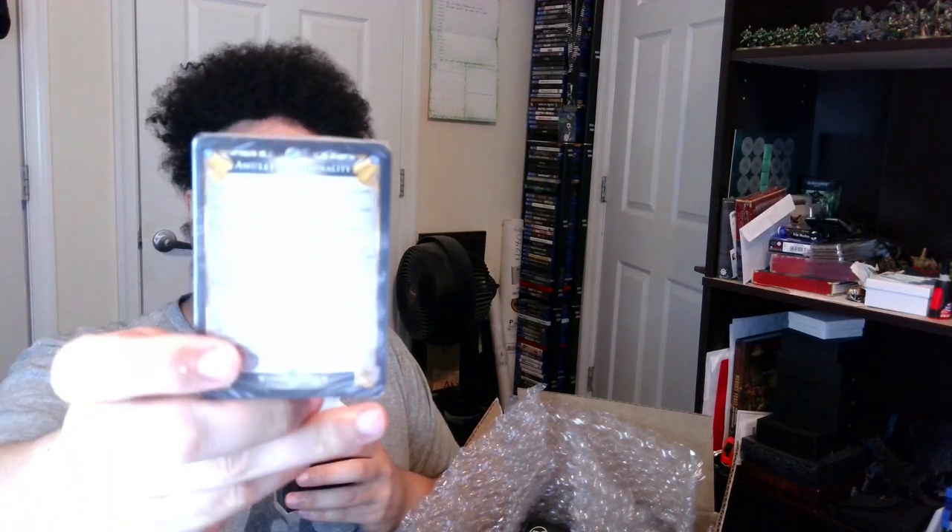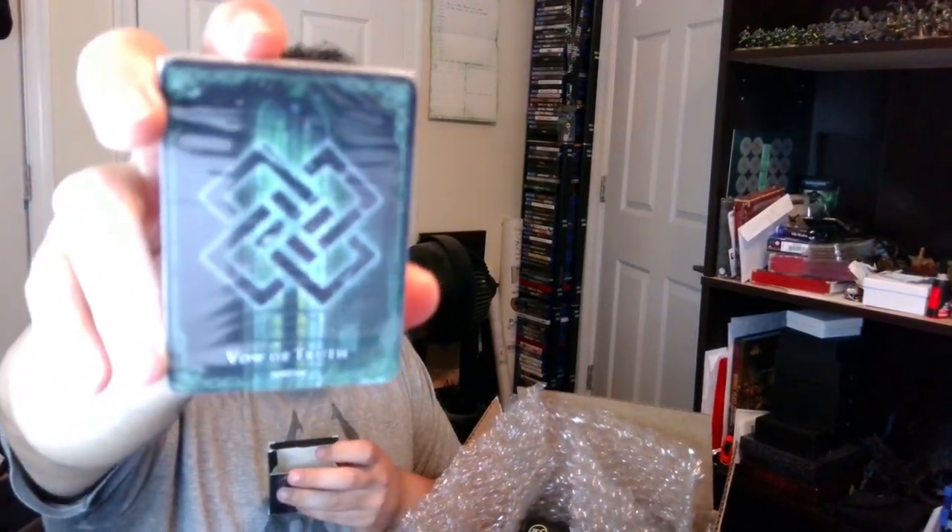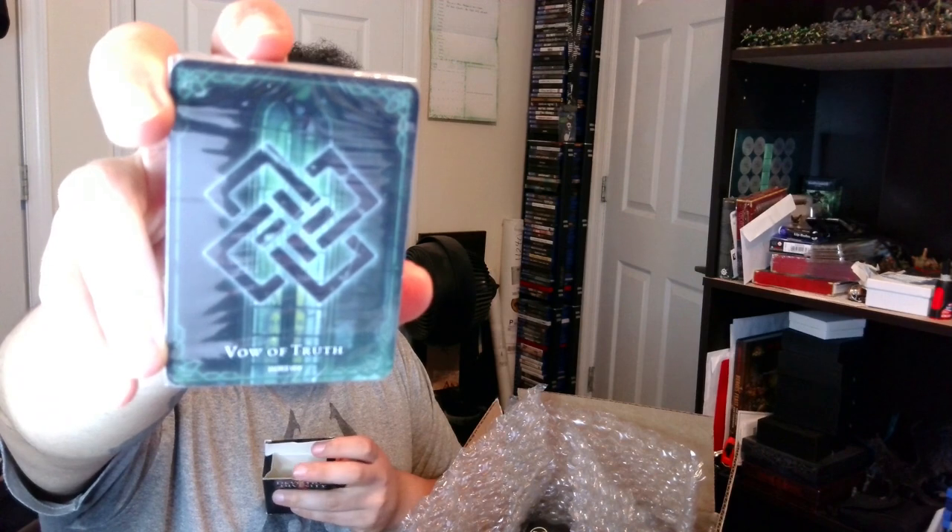Next up are the cards, which are also double-sided — I love that so much. The cards come in plastic sleeves. Here's the Amulet of Rationality. On the back is the Vow of Truth — a sacred vow. I'll potentially do a dedicated video on these cards in the future. So that's the items and oaths deck.